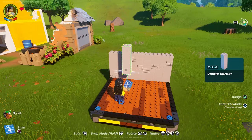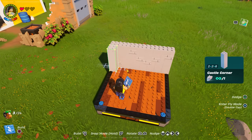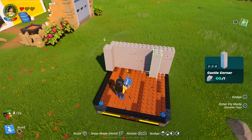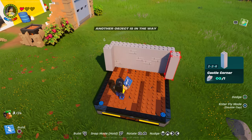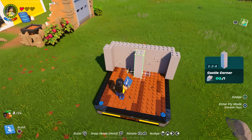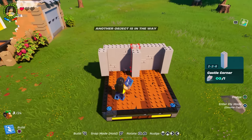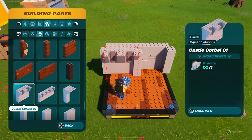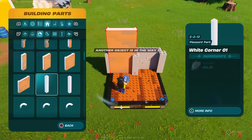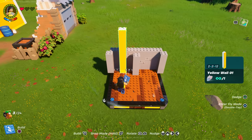Now once you build that, the next thing you're going to do is go to Castle Corner. Put it kind of popping out like that, then do the same thing on the opposite direction. In the middle, I recommend you have a gap right here — build it just like that. You see how there's a gap between them? That's what you want. Then open your menu and go to Wall again.